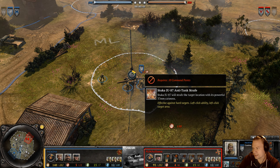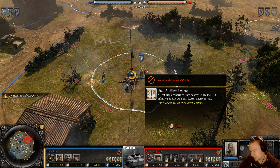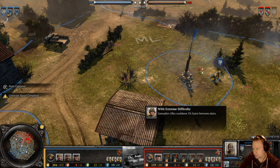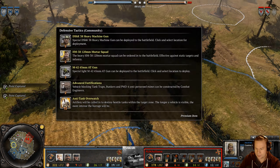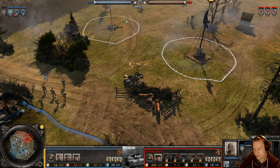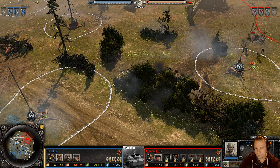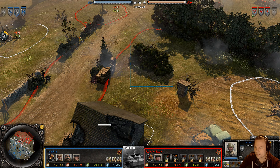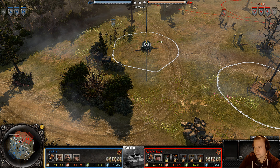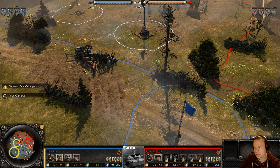Nico has already locked in Jaeger Infantry doctrine, giving him access to the powerful anti-tank strafe, the Jaeger Command Squad, camouflage, the G43 rifle, and light artillery barrage. Bulletin-wise for Nico it's just buffs for the Grens. Incauna is bringing along Defensive Tactics, Airborne Troops, and God Motor, with bulletins buffing his conscripts.